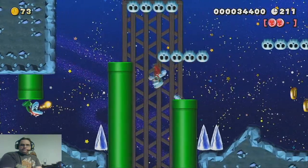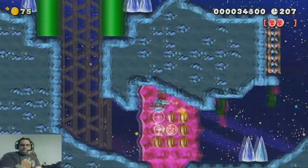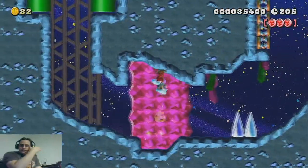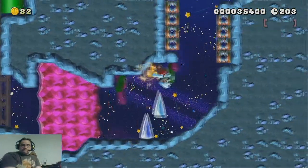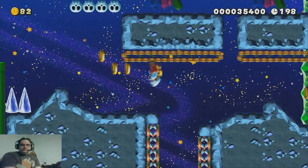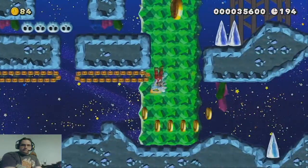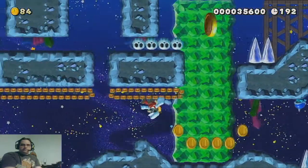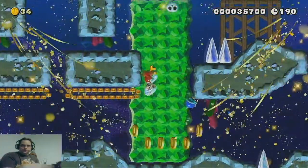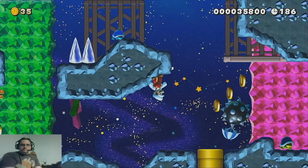Now this jump is very, very tricky because not only are your controls reversed — up is down, down is up — you've got to immediately prepare for that type of jump, realizing that your controls are reversed. And then this ended up being — originally it was a 10 coin, but then it was so hard to get, I put another 10 coin earlier in the level, literally lost Yoshi on it, and put that as the 50 coin because that one was way harder to get.